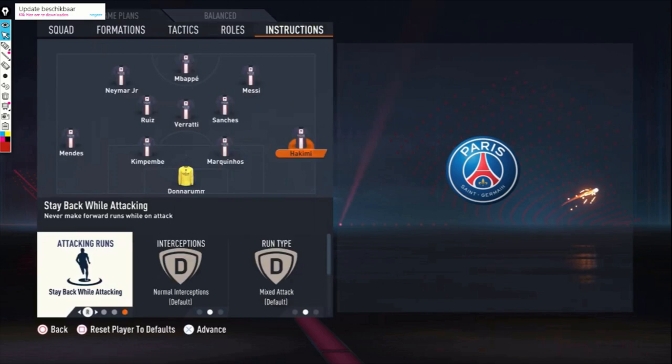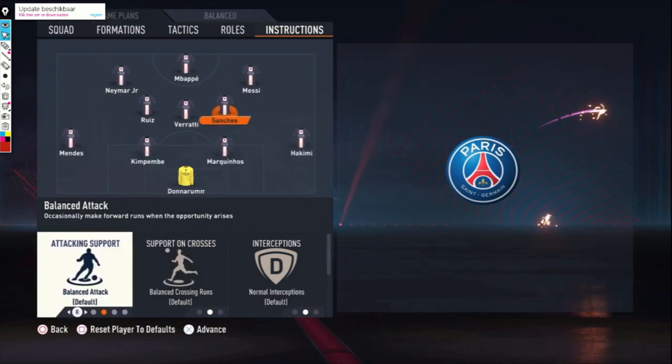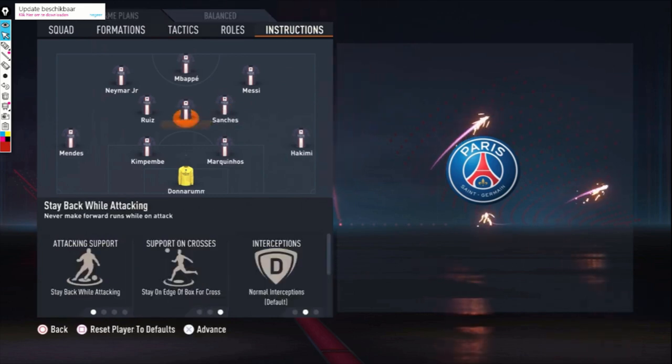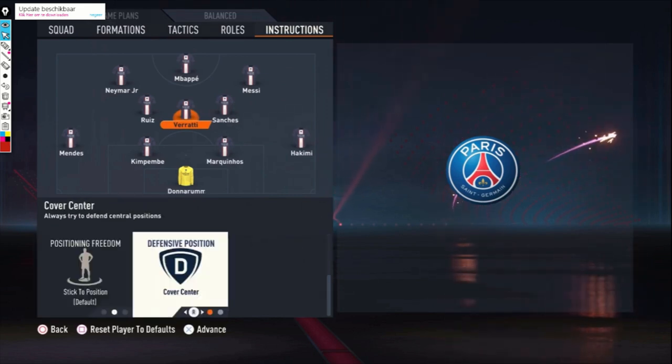For player instructions: stay back while attacking on Hakimi. Marquinhos and Kimbembe are just default. Mendes also stay back while attacking. Sanchez has high/high work rates and he's going to play like a box-to-box player, so everything on him is just default. Verratti is playing the most defensively — stay back while attacking, stay on the edge of the box for the cross, and cover center for him.